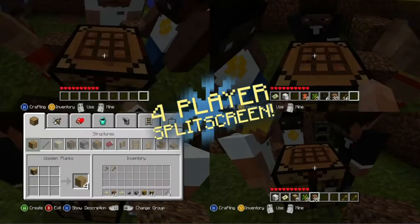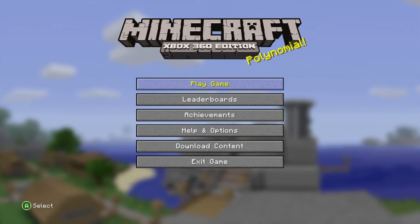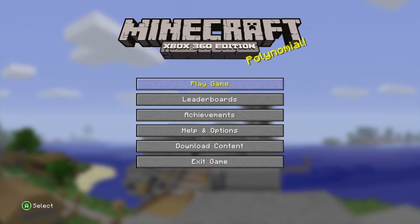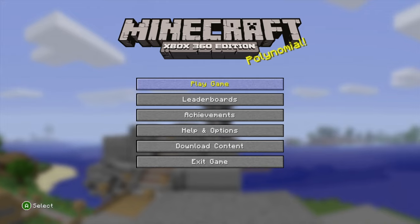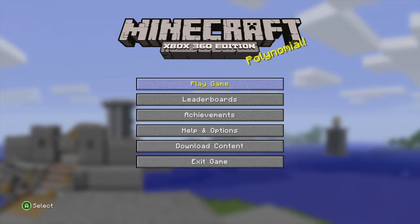Let's take a look at where Minecraft Legacy Edition began. We're on the original menu for Minecraft Xbox 360 Edition. Firstly, look at the background — you can see the original tutorial world, the one that kicked off all of the others to come. We'll definitely go and check that one out after we play a little bit of survival mode, so I'm gonna make a world now.